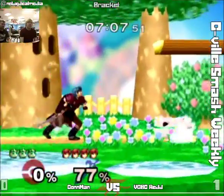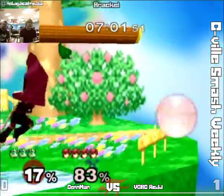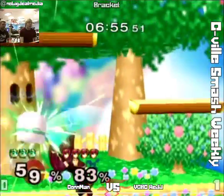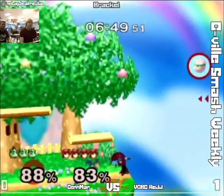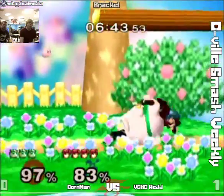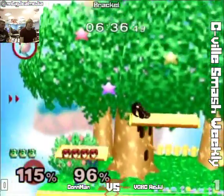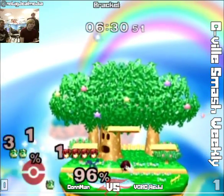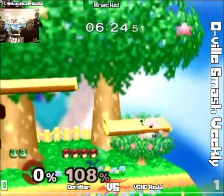Whiffs the grab — Marth wins the grab war. I feel like Conman should be crouching. Puff can actually crouch under Marth's standing grab, which means Puff can also crouch under Marth's jump cancel grab. But what Marth can do to get around that is use a dash grab — there's a lot of lag on a whiffed dash grab, so in general Puff should be crouching in this matchup. Up tilt cleaning it up at 131 percent — a lot of moves should do that. Good platform movement.